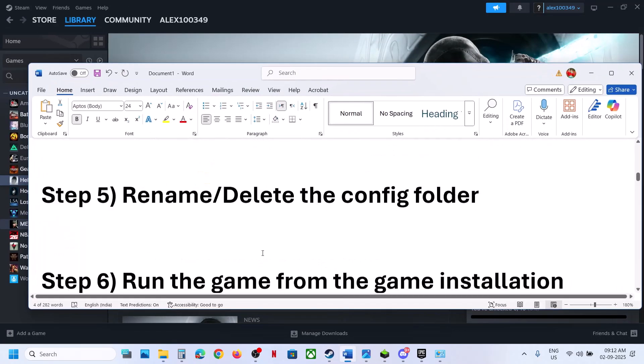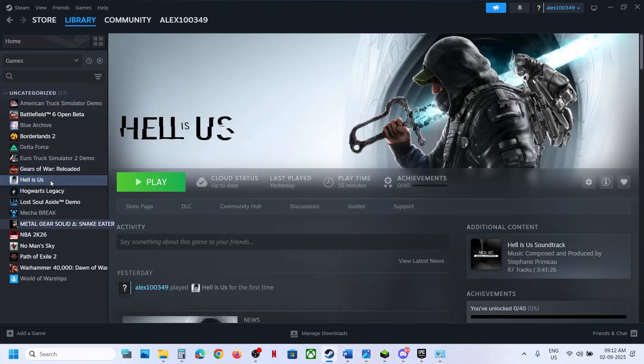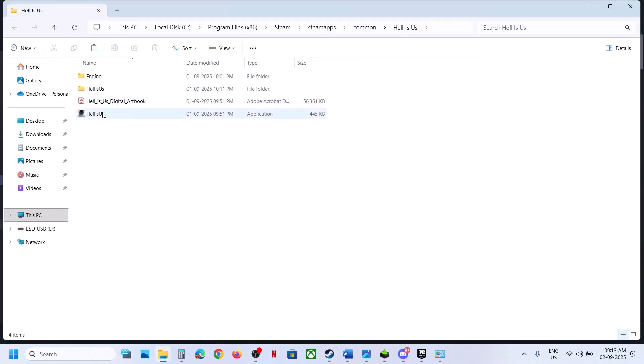The next step is to run the game from the game installation folder. Right-click on the game, select Manage, click on Browse Local Files. Here you can see the game exe file — double-click and launch the game from here.